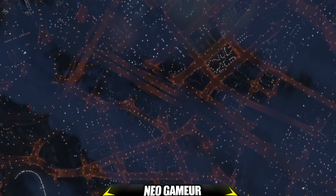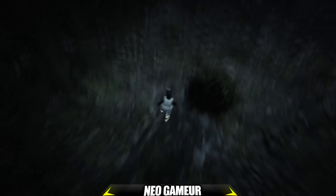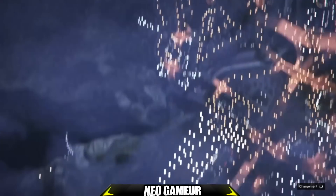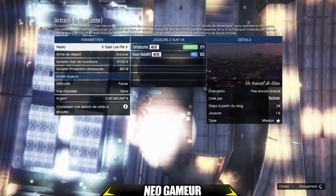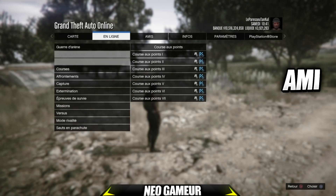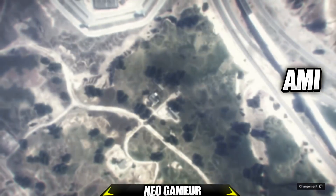Une fois spawné en mode online, on accepte directement le message. On aura un changement puis on va spawner dans le travail de Titan avec notre ami. Dès qu'on a spawné, on demande à notre ami de quitter le travail de Titan. Mon ami fait bouton Rond et quitte. Une fois qu'il a spawné dehors, il fait bouton Start, En ligne, Activité, Jouer, Activité créée par Rockstar, Mission, et relance un travail de Titan.